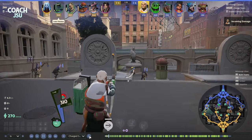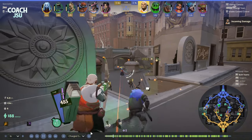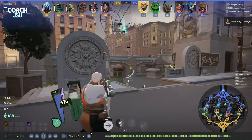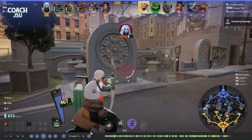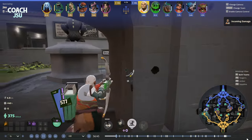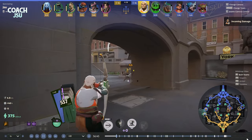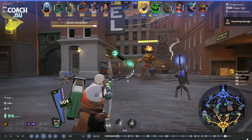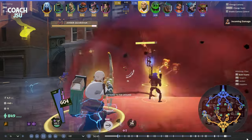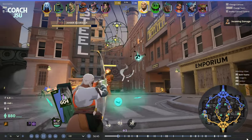Huge charge shot there — a lot of good work to keep the pressure on the Vindicta early. Massive charge shot off on the Vindicta. Using the Rain of Arrows to fly forward, and we almost kill her with a charge shot. She does dodge out of the way, so we lay a trap back there just in case.